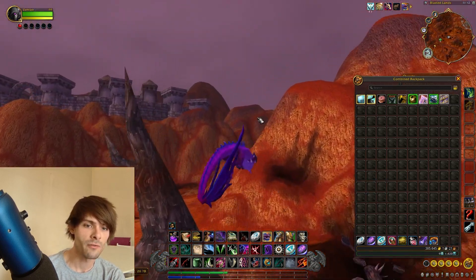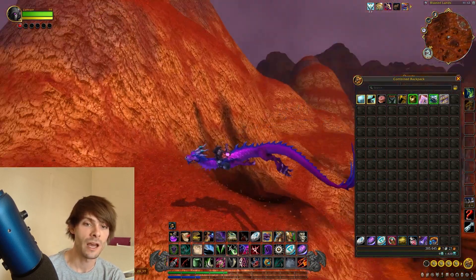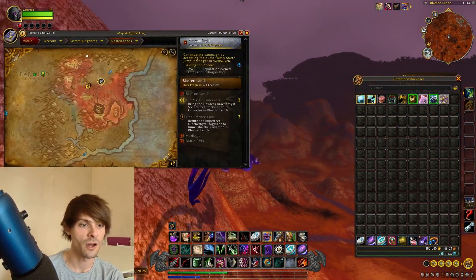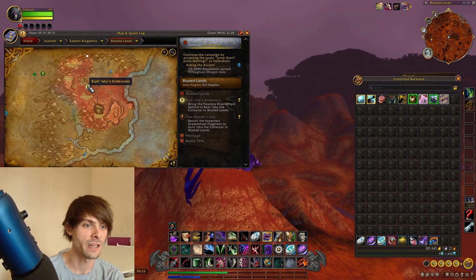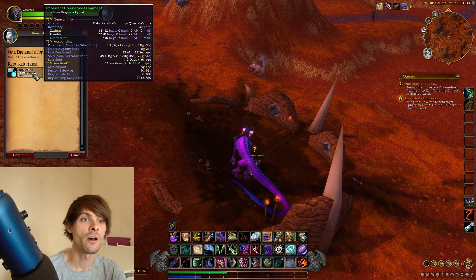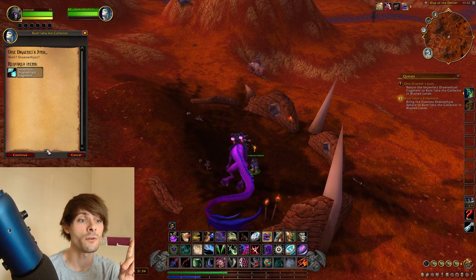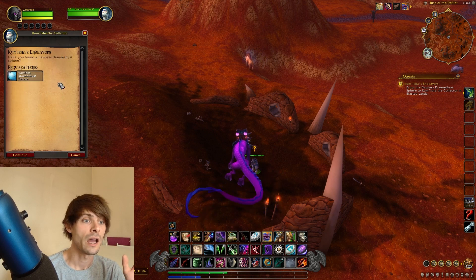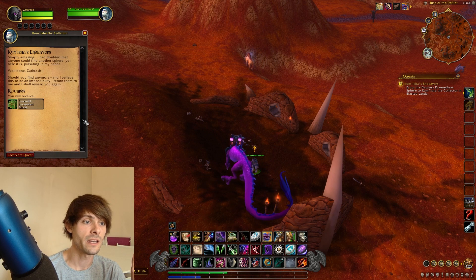I prefer to turn them in. You'll want to head over to the NPC called Kum'isha. For the low-level Imperfect Dranethyst Fragment, he will give you a junk bag, and for the Flawless Dranethyst Sphere he will give you the Emerald Encrusted Chest.